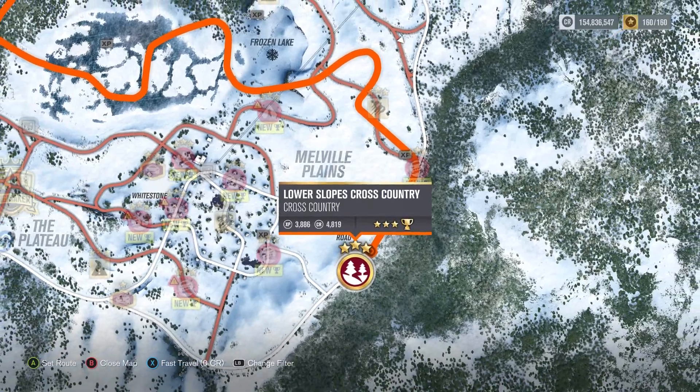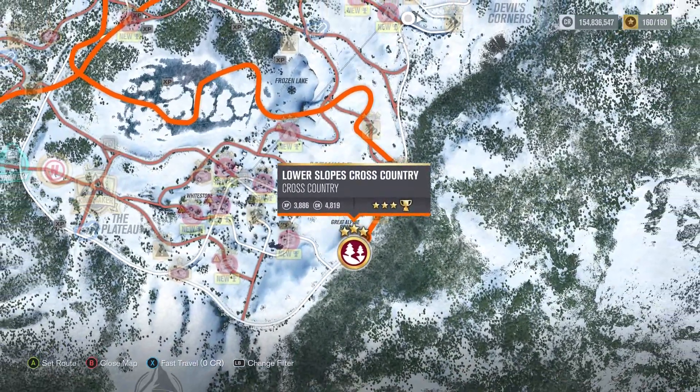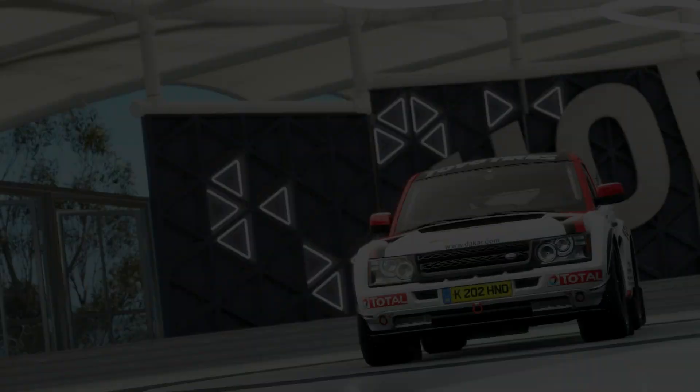Beginning at the very bottom right hand corner of the map, it takes the world's worst detour through jumps, trees, ice lakes and more jumps to reach the very bottom left hand side of the map. Seriously, Playground, just build a bridge or a nice straight road.